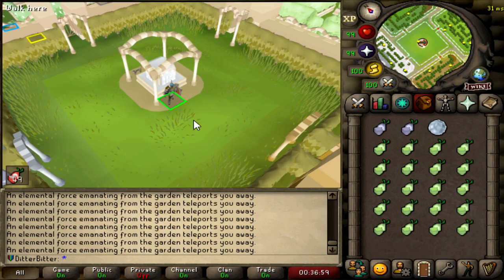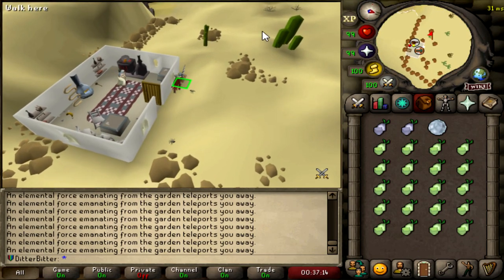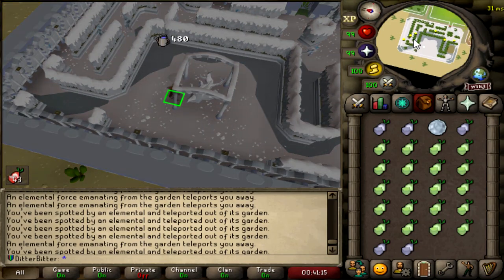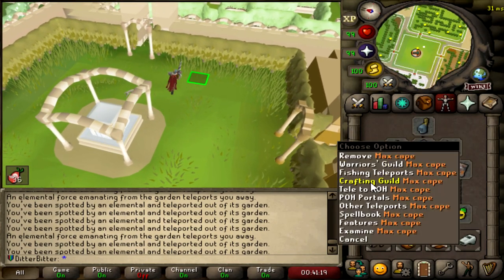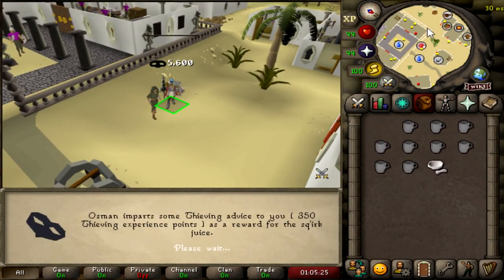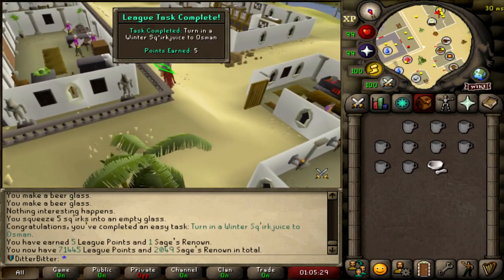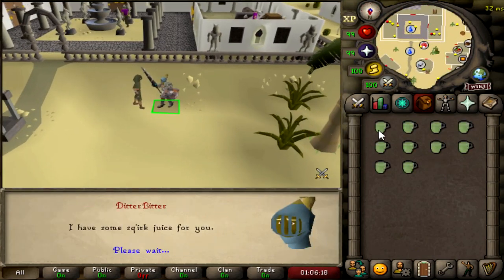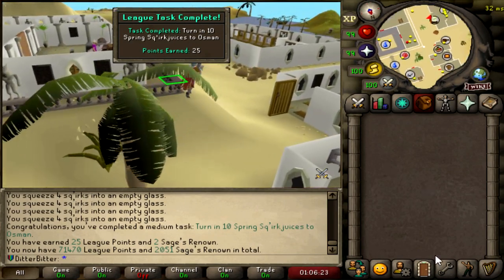I got 20 Spring Squirks, which is 10 juices — I need 40 to make 10, so I need 20 more Spring, and then we can get those points too. We only need 5 Winter Squirks to make one, and that's the only task. This should be handing in a Winter Squirks juice for 5 points. Let's go hand in the Spring now — I have to do it all at one go. This will be 25 points for doing the Spring Squirks. The only one I need to do now is the Autumn, but I need to get like 150 of those and I can't be bothered right now.